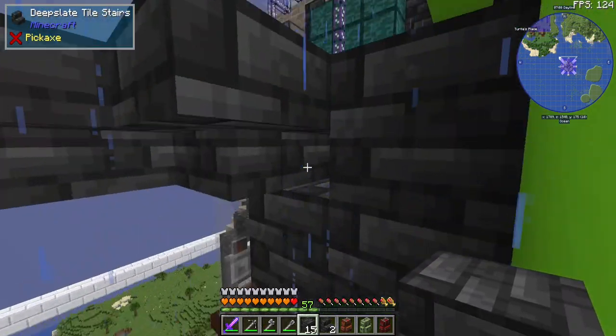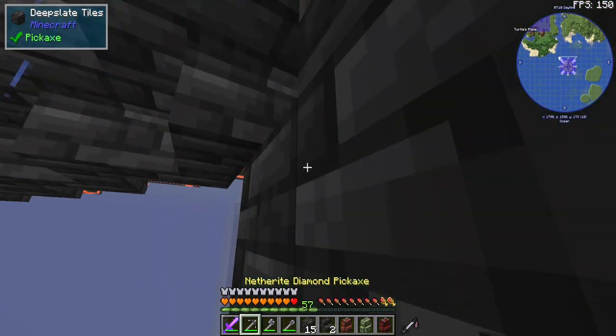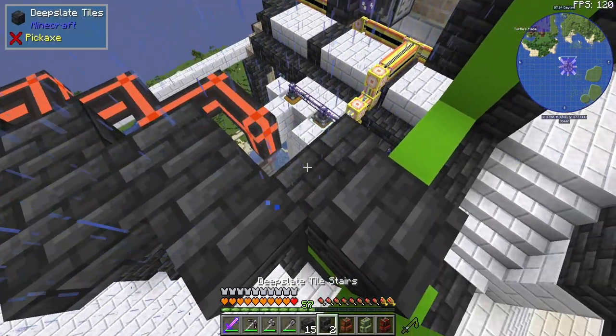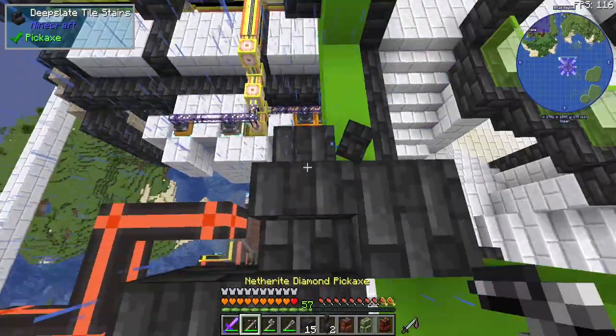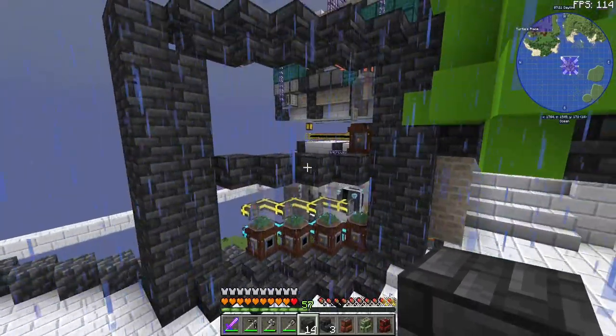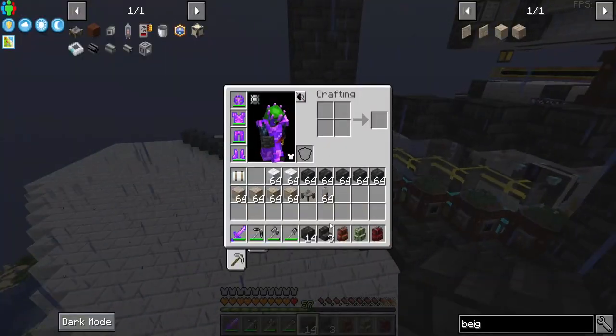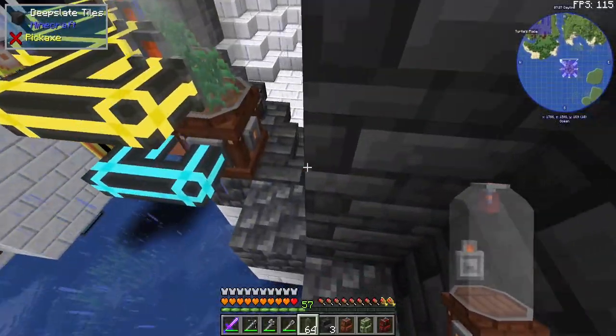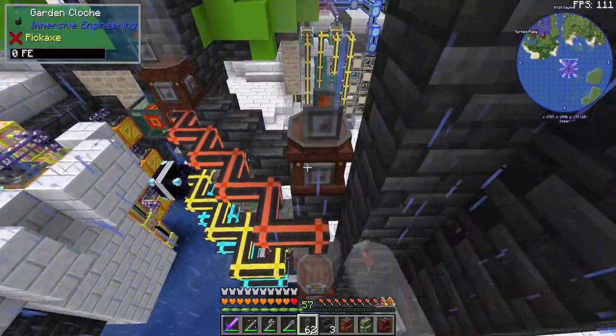We'll bring this pillar up, give it some support. This looks a little weird but we'll be able to get away with that. Here we go. Technically that would work, but we're not going to do that. And then let's add — this needs to be from the back. We can add in the top ones too.